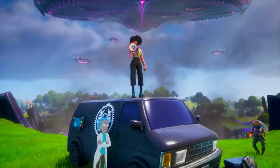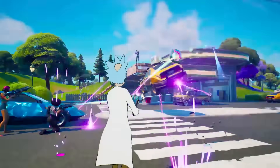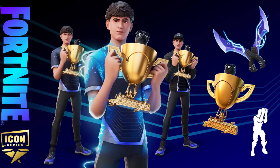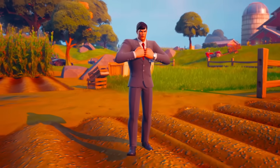In Chapter 2 Season 7, we got Rick Sanchez, which was a very big deal because a lot of people are fans of Rick and Morty. There were also a few Icon Series skins — LeBron James, Bugha, and Ariana Grande — as well as the Ferrari collab. And let's not forget we also got Clark Kent, Superman.